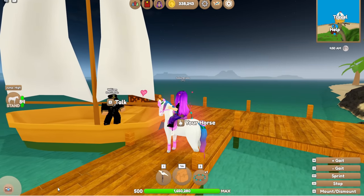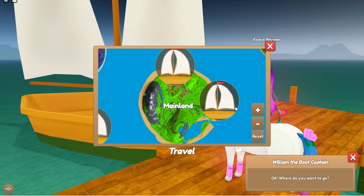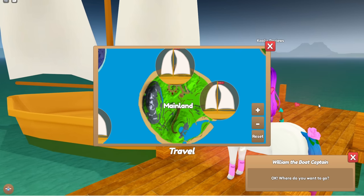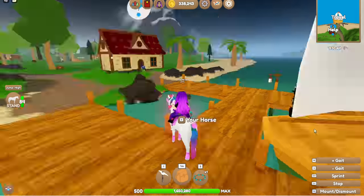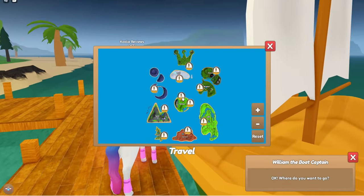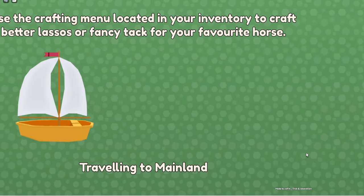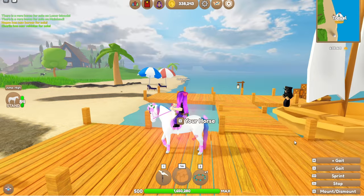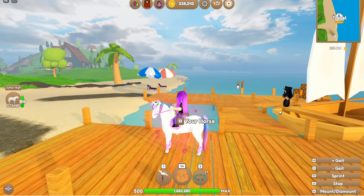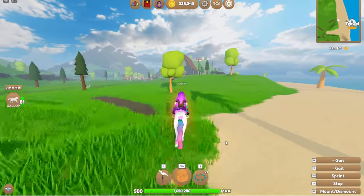Another new thing in the update is if we talk to William here and go to our map, there are now two travel points on mainland. So we have the traditional one that I'm on at the moment but there's also one on the opposite side of the island. There is a chance that you can spawn at this dock right here or you can just travel to it. So this is the new dock for mainland.